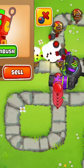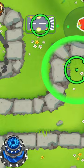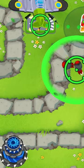After you've hooked up the Tech Bot to a tower, by clicking the Set Ambush button you can choose an ambush area, which has to be near the track. What this does is, instead of having the Tech Bot automatically activate abilities, it's now only going to activate the ability when Bloons enter this ambush area.